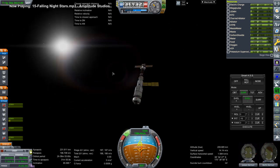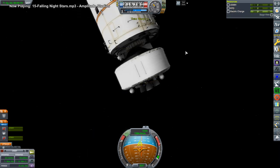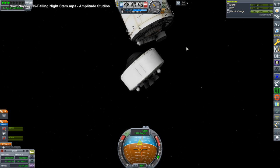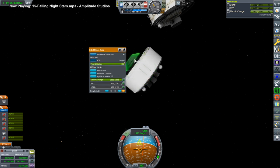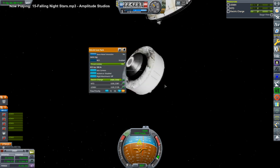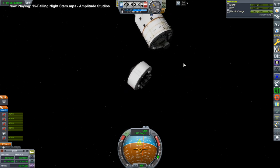They do attach and we're good. I decided to separate off this spent BRIS stage. Unfortunately I didn't realize we didn't have an independent control module on it, so it's just left adrift. I was hoping to de-orbit it, but that was not possible. What I thought was a control module was instead a procedural tank.